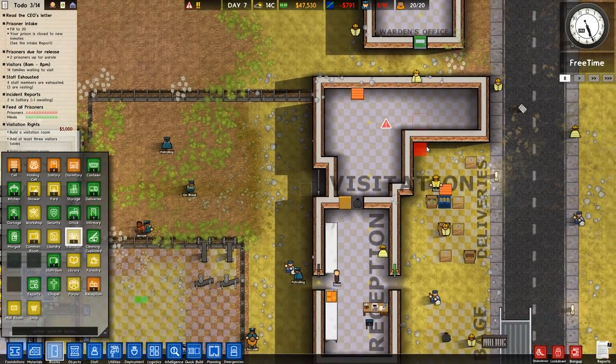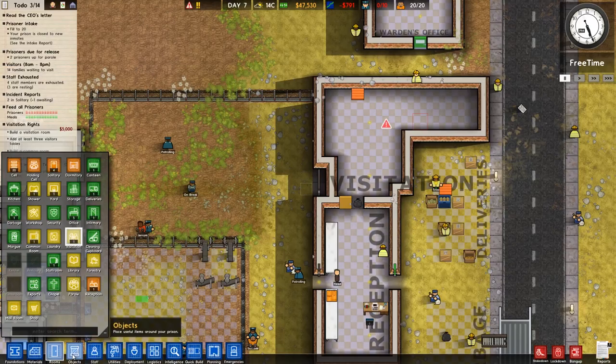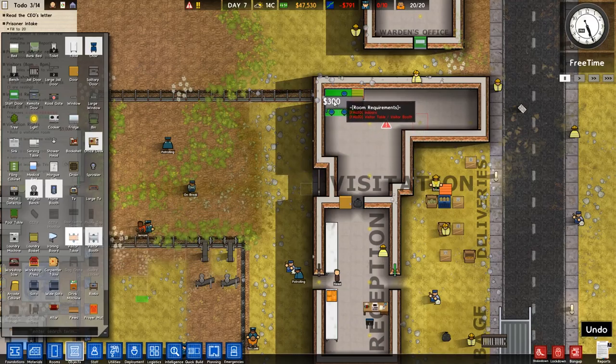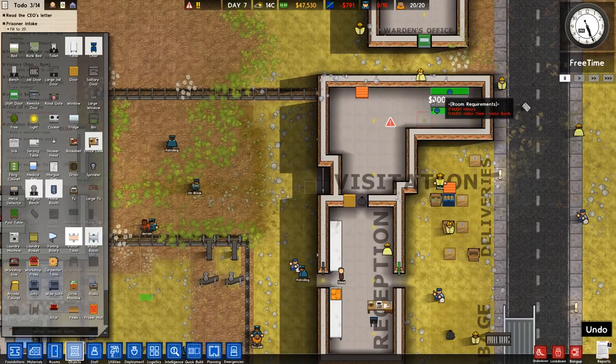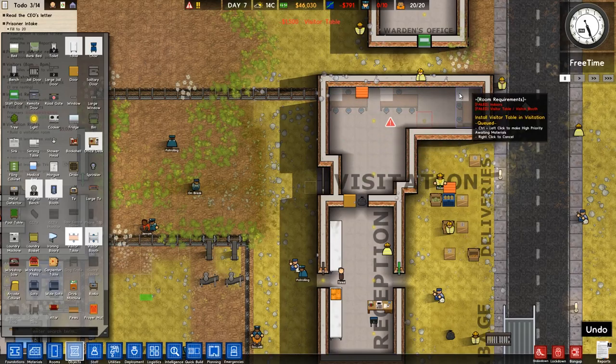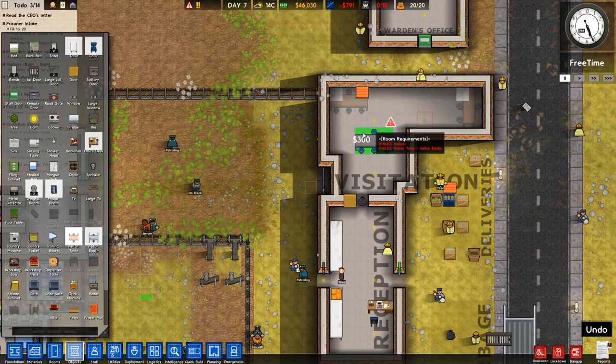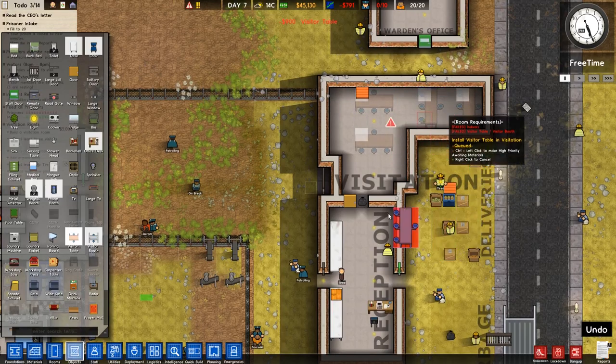That looks really weird though. Fuck it — we'll keep it for the moment. Visitor's table — I don't know the difference, but we're in minsec. The prisoner's going to be on this side. One, two, three. I think that was perfect. I think that's perfect if it works.